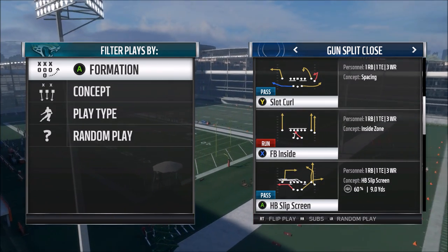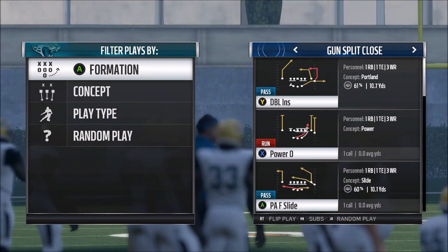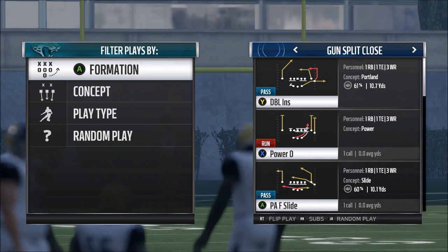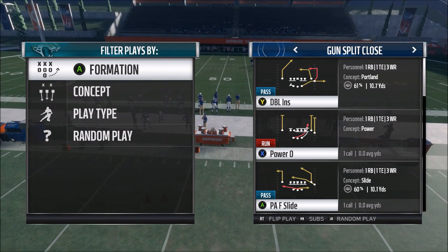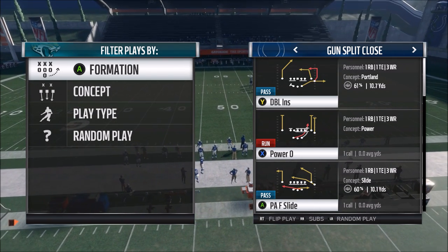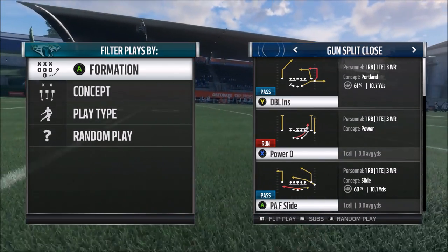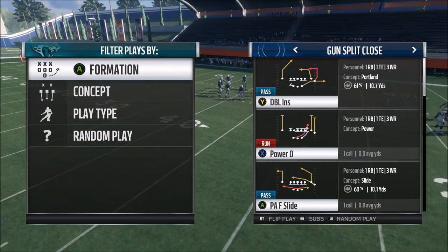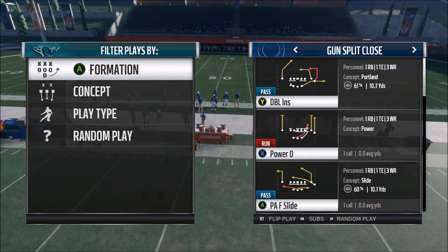Next you need a play action play that can play off your run. If you're just running every time, they won't be faked out, but if your opponent isn't sure whether you might play action or run, that little bit of hesitation is what gets you easier yards. They can't over-commit to the run or the pass. We see the PAF Slide here — that looks like a pretty good play. Outside of that, you want plays with big routes like posts, corner routes, and deep crossing routes.